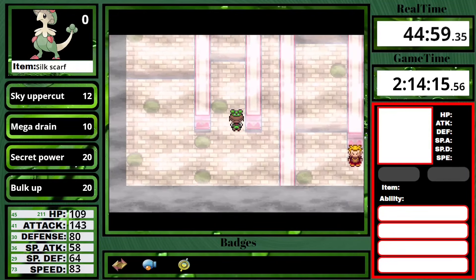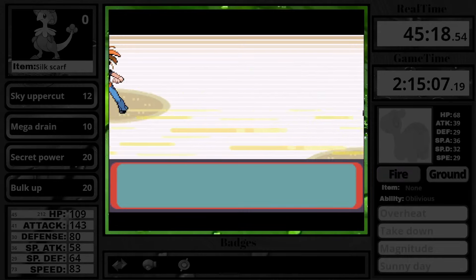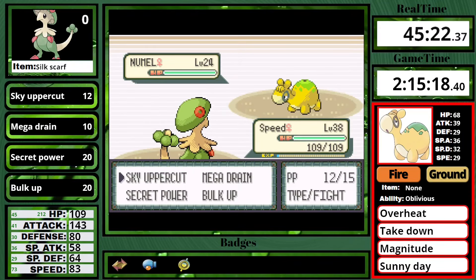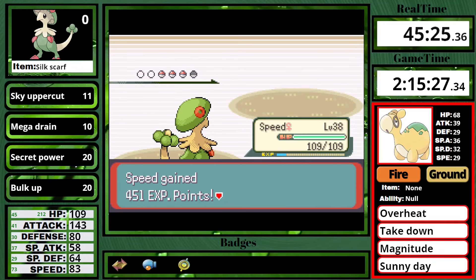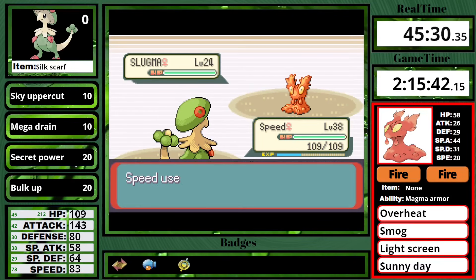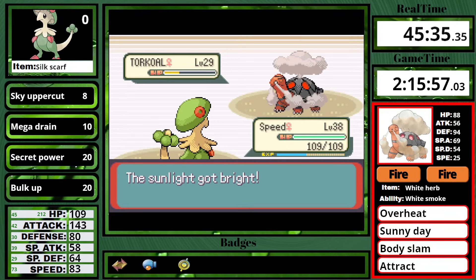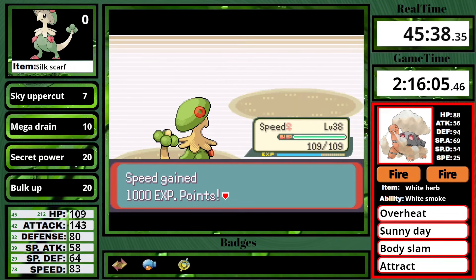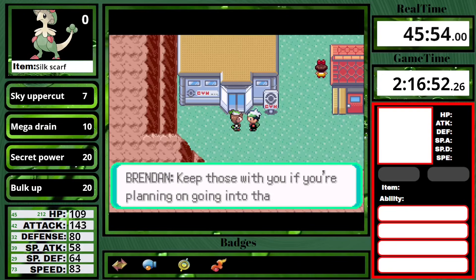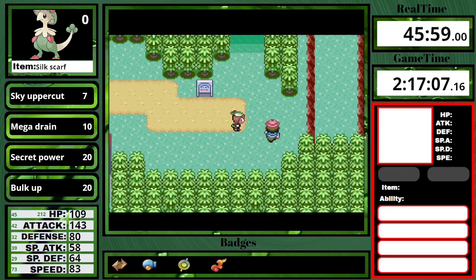After I finish up some training and get to level 38 over a damage rounding threshold, let's go take on Flannery. She leads off with Numel — I go for Sky Uppercut right away — and next up is the Camerupt, which Sky Uppercut one-shots. I think at this point I didn't know I should be using Bulk Up, I was just experimenting. Sky Uppercut does two-thirds to the Torkoal, and then another Sky Uppercut one-shots. That was pretty safe — I really thought I needed Bulk Up. Now I can get the Go-Goggles and make my way back to Petalburg City to take on Norman.